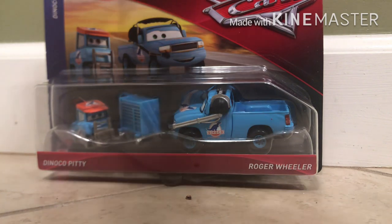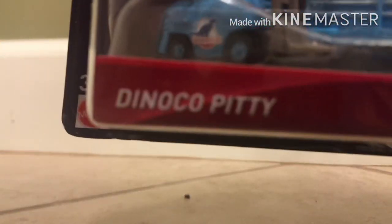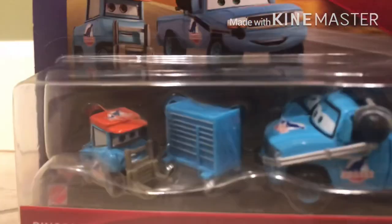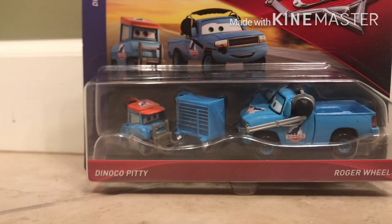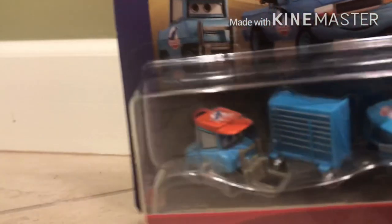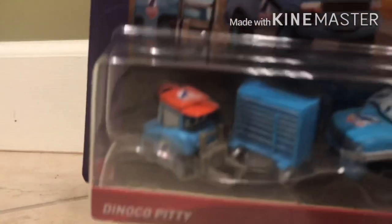Let's take a look at the package. Right here you can see there is Roger Wheeler, there's the toolbox with loop pedal work, aka Dynacarpity. There's the big name tag, and there's a picture of them right there. That's their art. And it has the car logo, and they are in the Dynacarpity 400 series.